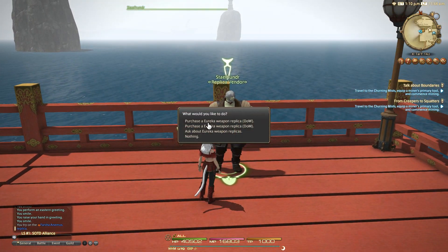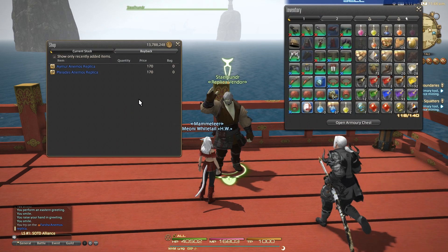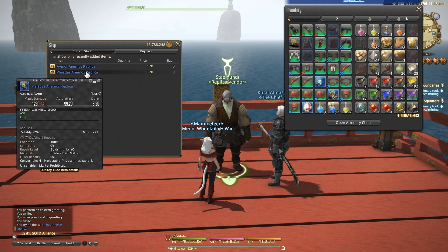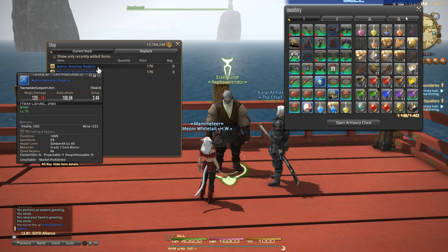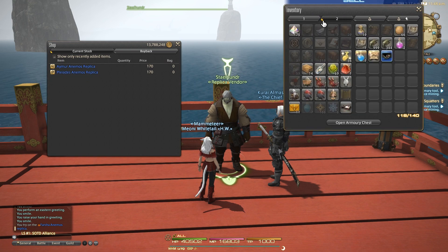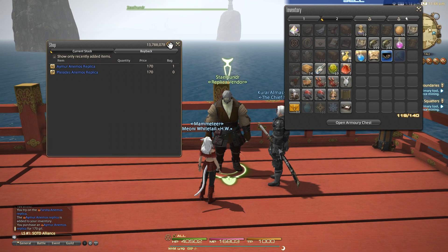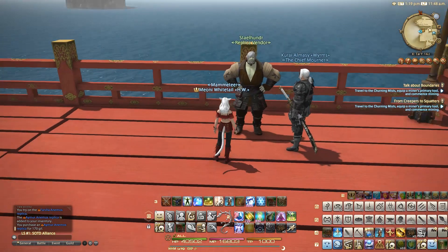You might ask why we need these replicas if you've got the actual Animos weapons. Well, with Pagos's introduction, if you complete the tasks inside there, you get to upgrade your Animos weapon into a Pagos weapon that's significantly better and higher item level. So this is a way of purchasing the previous steps for Glamour. They did this with previous relic weapons in the game, and this is apparently where we'll find our replicas from here on out, from completing various stages inside Eureka.